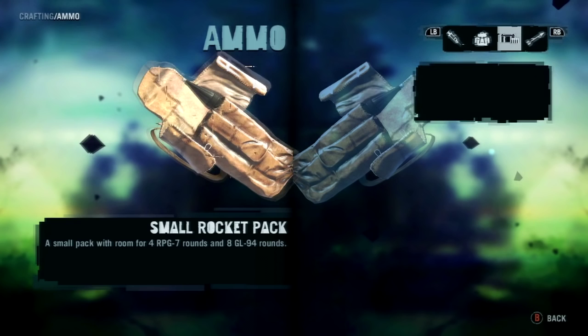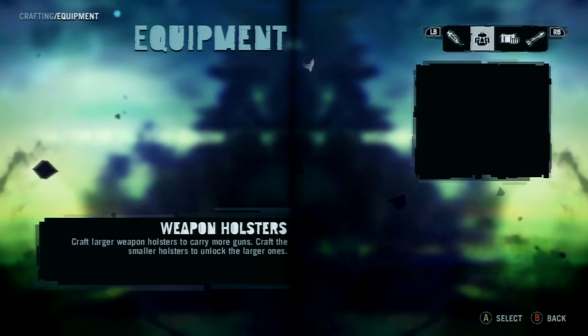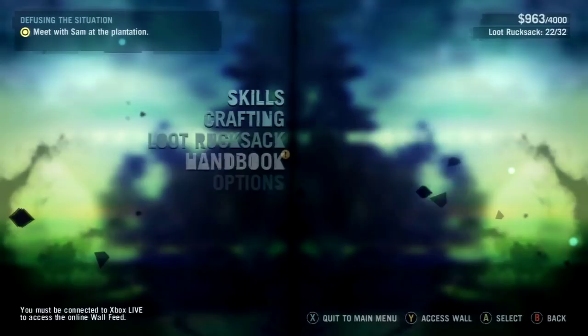Now let's go ahead. That's not what I want to craft. I wanted it for the weapon holster. Are you kidding? It automatically used the other thing? That's some straight bullshit. Anyways.